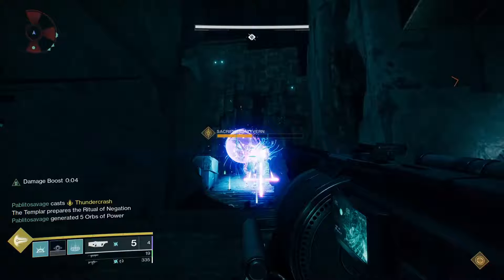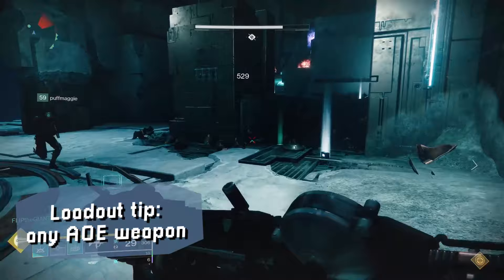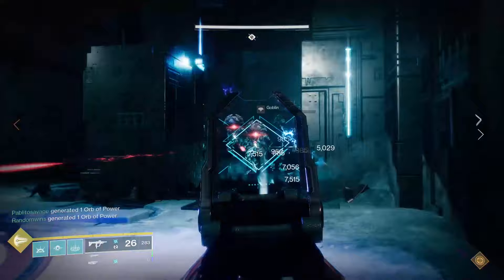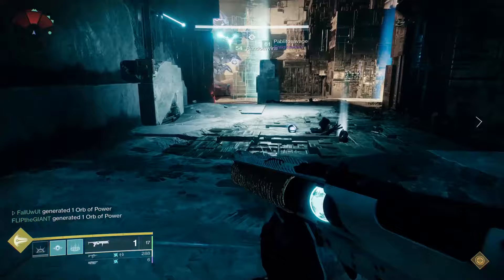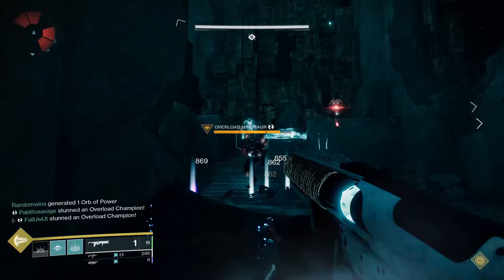For good loadout recommendations for the Conflux defense stage, anything that gives you area denial is huge. Using the exotic grenade launcher Witherhoard is borderline cheating — it can auto reload with the catalyst and you can lock down entire choke points with little to no trouble. Shotguns and grenade launchers are also good for this part, just don't get too close to the Fanatics. Roaming supers, especially those with range, are a good pick — there's no boss to damage, so throw a little magic around the room. There will be overload Minotaurs periodically, so bring something to deal with them. The Ikelos SMG is high tier for making Warmind Cells and it pairs beautifully with Witherhoard.